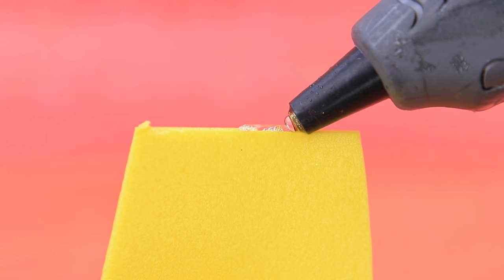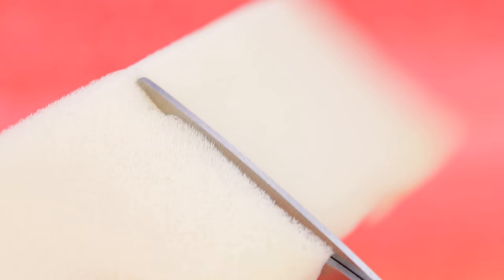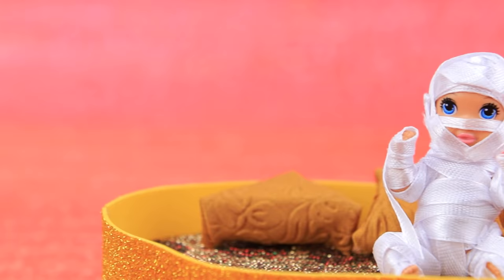Cut a piece out of glittery foam paper and make it bigger than the doll! Cover the sides of the sarcophagus! Even mummies don't like firm beds! Let's make a soft mattress! Cut a piece of foam rubber of the same size. Cover it with fabric and the mattress is ready! Add a few pillows!